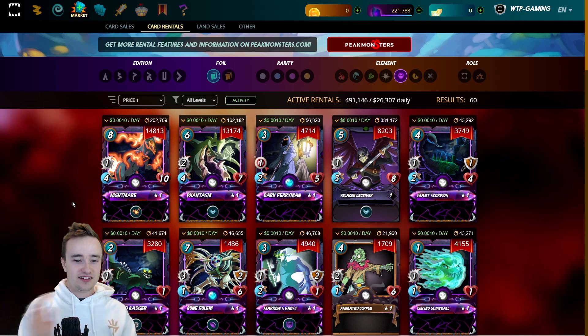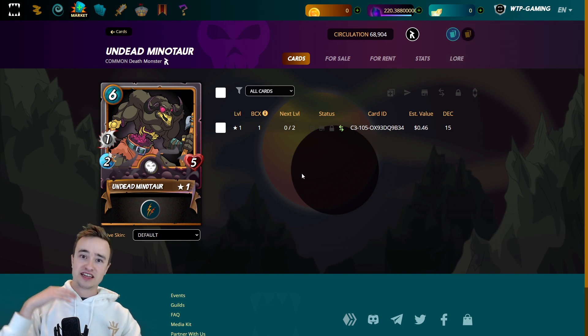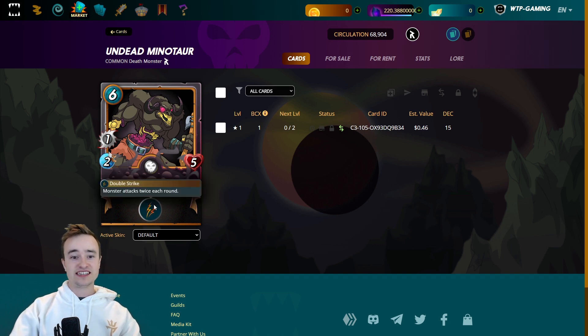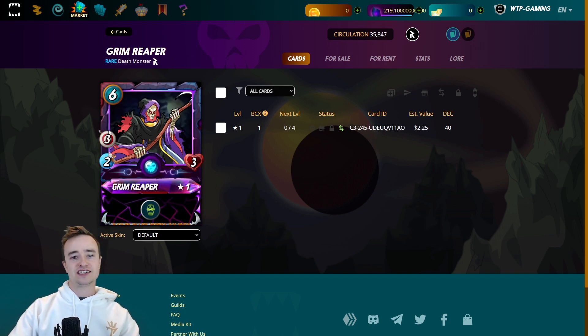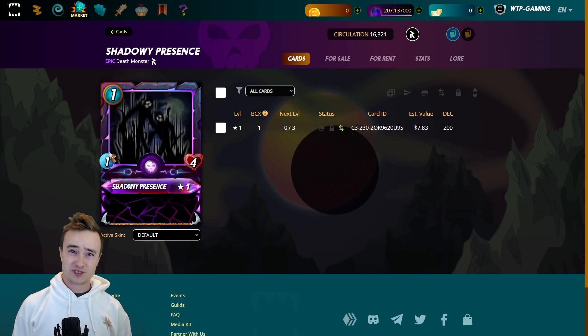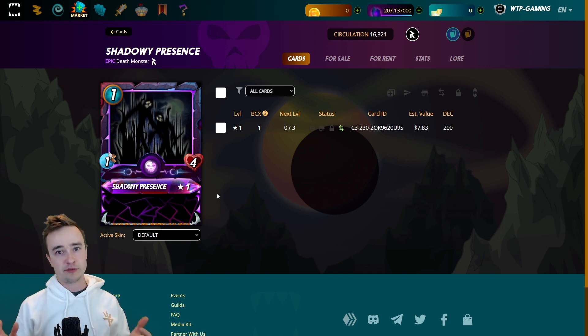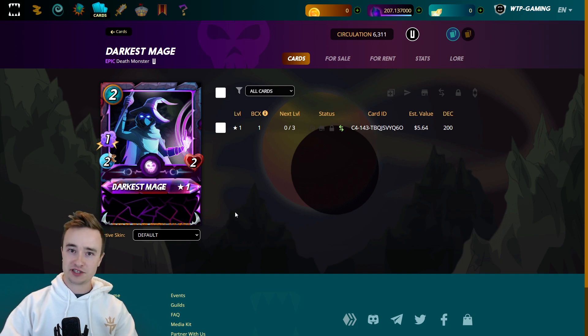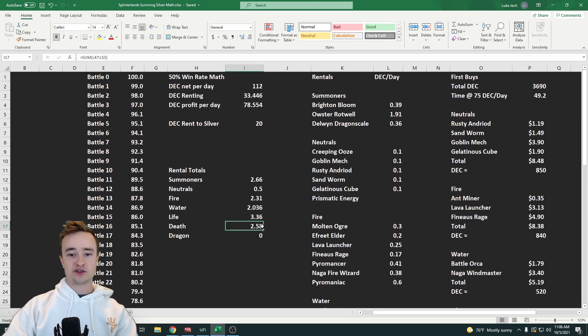Onto the Death deck: Undead Wrex for high mana battles with a ton of damage. Undead Minotaur isn't great but very cheap — in a blast plus melee-sneak ruleset it does double damage to both backline members. Grim Reaper provides cheap ranged attack plus affliction. Octopider for more range damage. Boogeyman for magic damage plus slow. Shadowy Presence at almost one DEC a day — one mana, four health, no attack — but it can absorb snipe shots, sneak attacks in the back, or tank a few shots in the front before your main tank steps up. Darkest Mage for more magic. The death deck sits at 2.58 DEC per day, bringing our running total to 33 DEC a day.